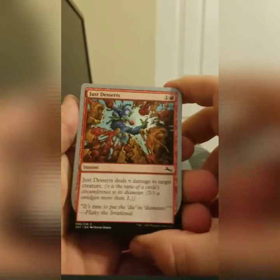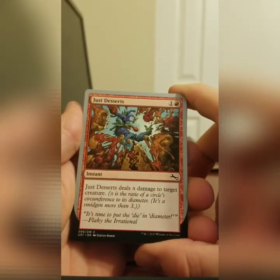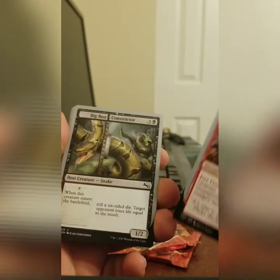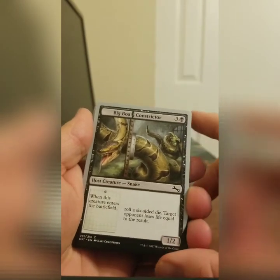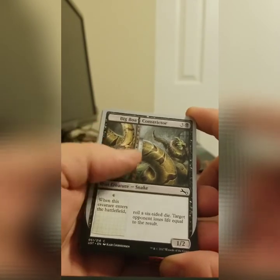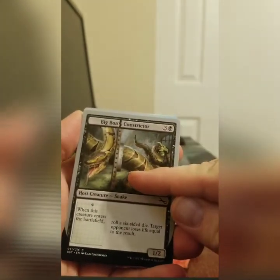I've opened a lot of Magic packs in my time. We opened a Just Desserts, which deals pie damage to a target creature. Pie is about 3.14 — other numbers beyond that aren't really important. Big Boa Constrictor. This is one of those cards that you can combine with other cards. You can tell because it has the big bar right down the middle there.